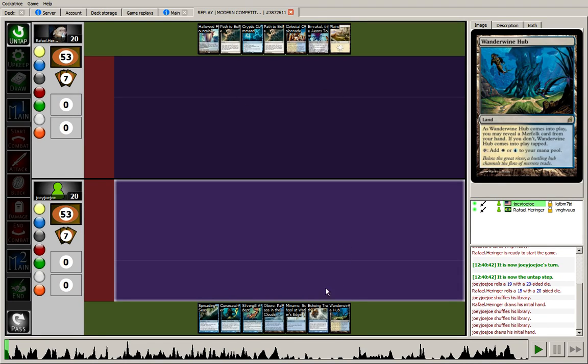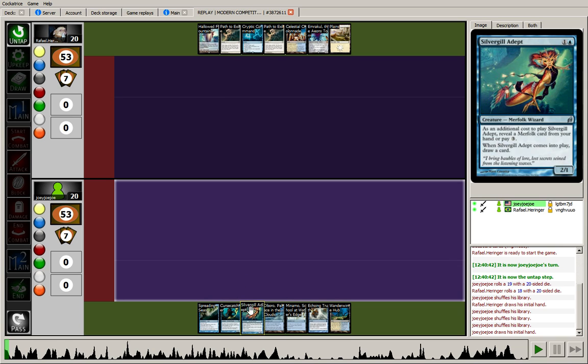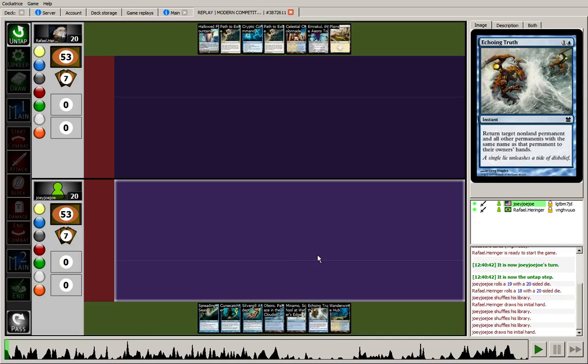On my side of things, 3 lands — all blue sources. Cursecatcher, Silvergill Adept, Spreading Seas, Echoing Truth, a mix of interaction and Merfolk. Seems pretty strong to me, so I think easy keep for both players.